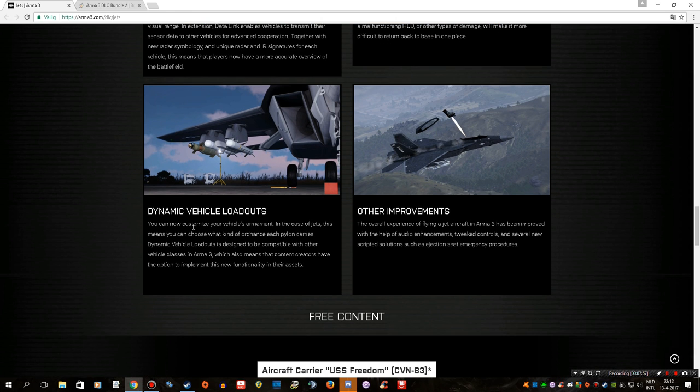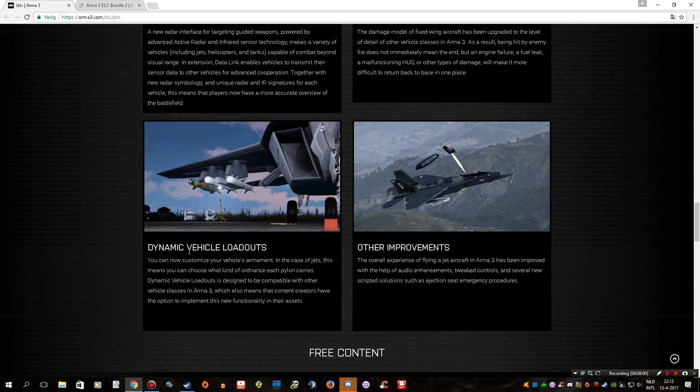This will be an option in co-op, multiplayer, and probably single-player as well — maybe even in the showcase. You could be on the ground first, select what kind of loadout you want, and then the mission starts and you'll have to make whatever you brought work. The overall experience of flying a jet in Arma 3 has also been improved with audio enhancements, tweaked controls, and several new scripted solutions such as ejection seat emergency procedures. You can see on the screenshot — this plane is all kinds of messed up and this guy just has to bail out, and he does. Really nice.